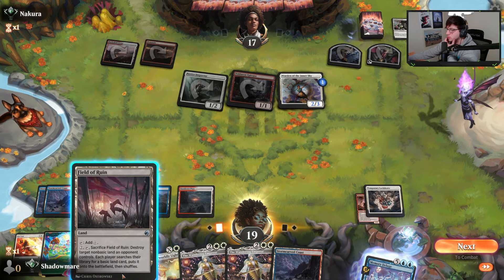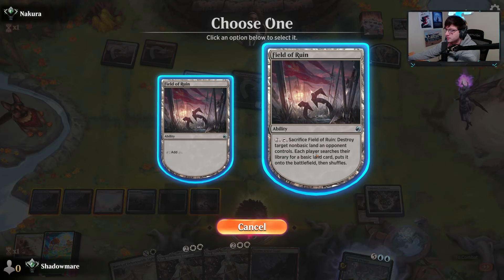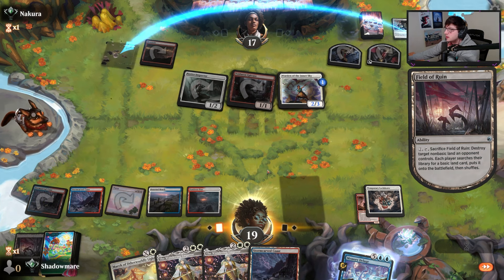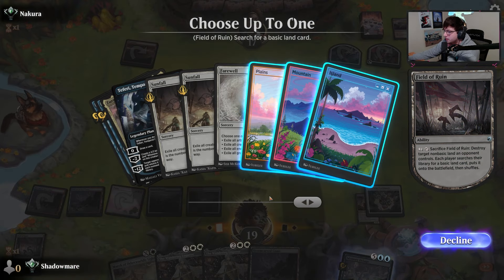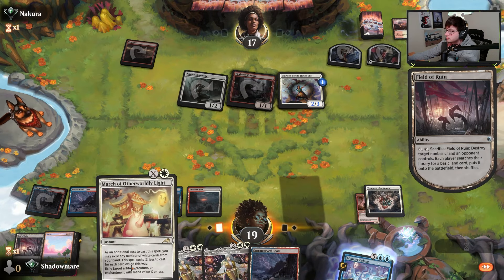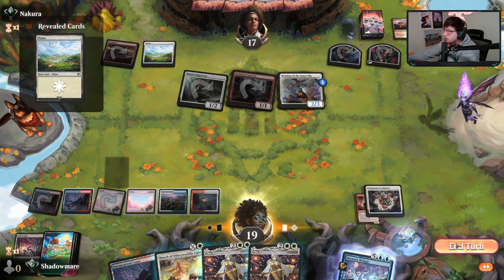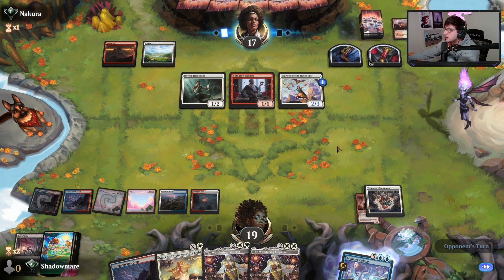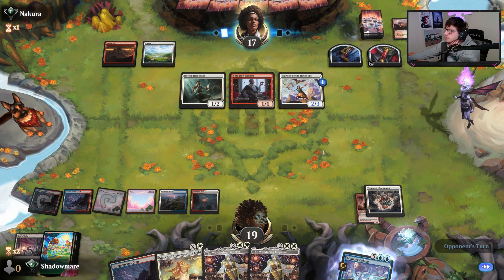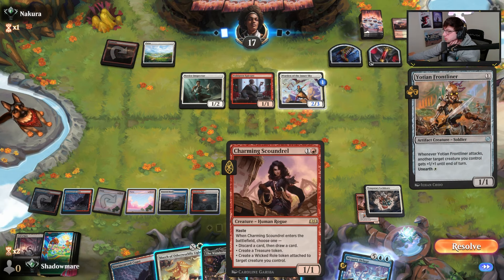Hitting another land — not necessarily great. They kept on top. Let's just go ahead and march this land. Now they won't know what's on top anymore. Grab a Plains. I don't really care if they scry or get too much value here. They can tap everything if they get to that point. Also, popping this takes their mana fixing away a little bit.